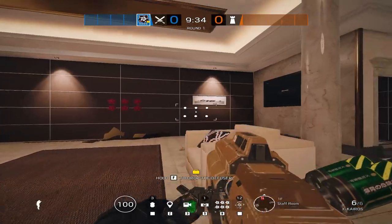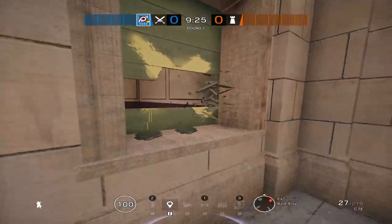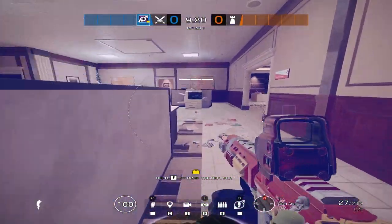Hibana is the typical breaching operator with different pellets that can open up reinforced walls and hatches, and also has a fantastic loadout. Jackal is key for hunting down roamers — his ability lets him track footprints of operators depending on how recent they are.